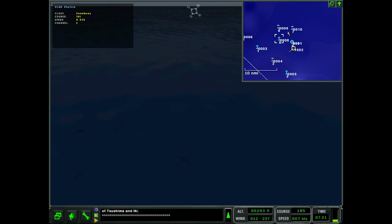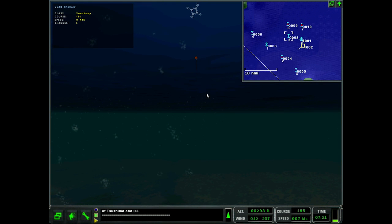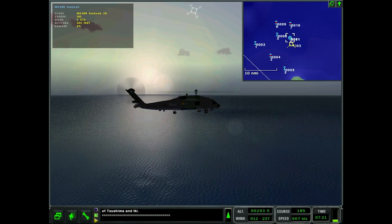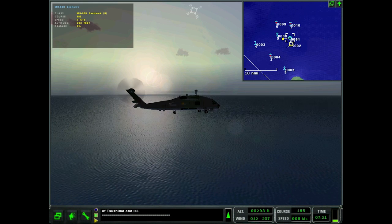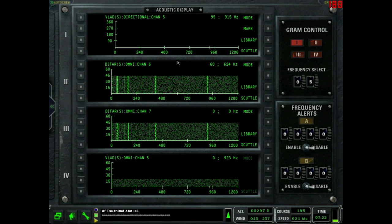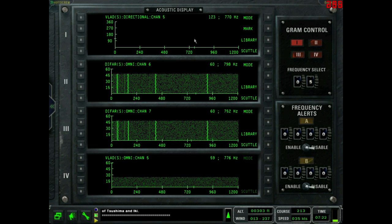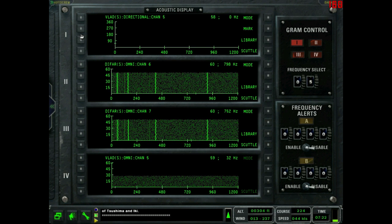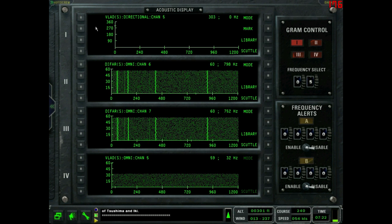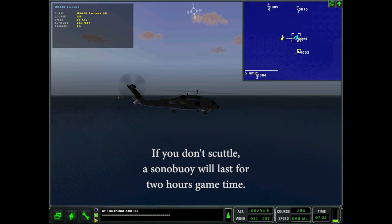The VLAD should be picking something up since it's more sensitive than the DIFAR, so it looks like VLADs will not work when their deployed depth is deeper than the actual water around here. We'll go to sonobuoys six, seven, and eight. I'll just get out of the way of buoy eight so we can see it. Buoy eight should be going hot any second now. With only four displays it's kind of hard to work, but that's the name of the game.